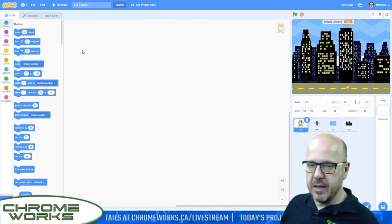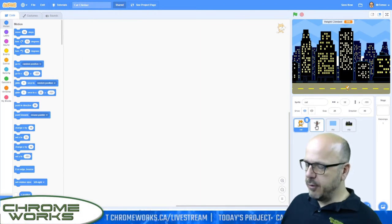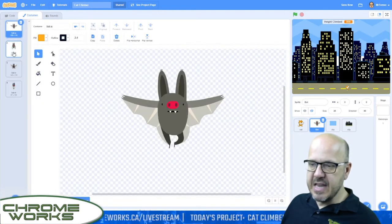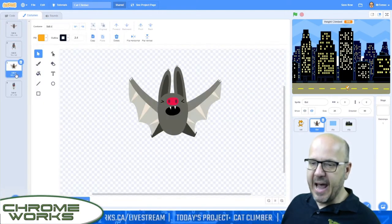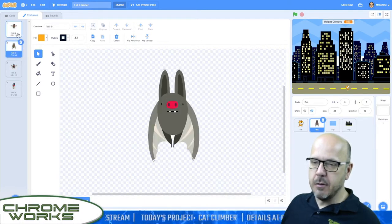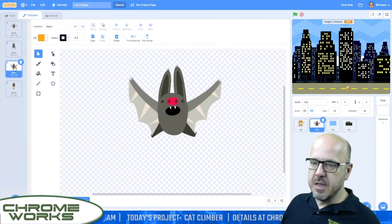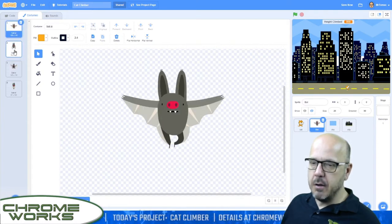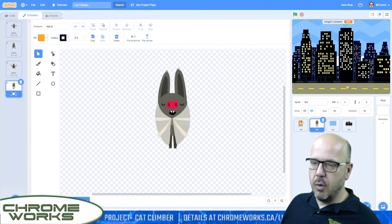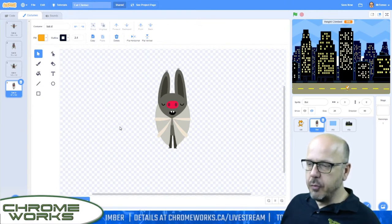We'll be using that sad cat as a kind of death animation when our character finally hits the ground. Let's get coding. Here's the bat graphic — it is the default bat graphic. We picked the bat as an enemy, well, not really an enemy, they're helping you here. We picked the bat because he has all kinds of great graphics that make him look like he's flying, but also a costume to make him look different when he gets hit.